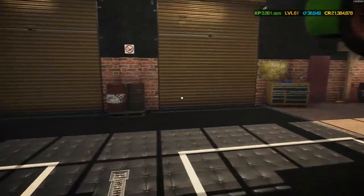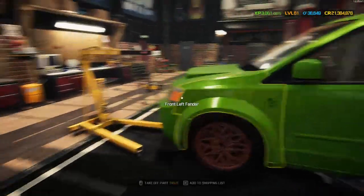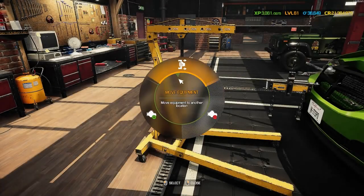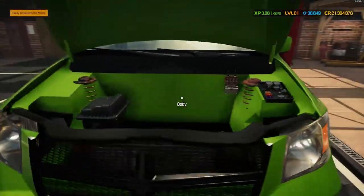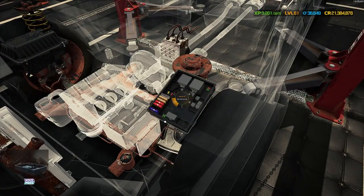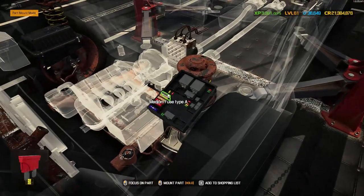Let's get the engine ripped out. Over we go - open up that hood and there we go, that came out nice and easy, which is always what I like. Let's see what else we've got going on in this engine bay. Straight away the fuse box is missing a lid, and it is missing one fuse.